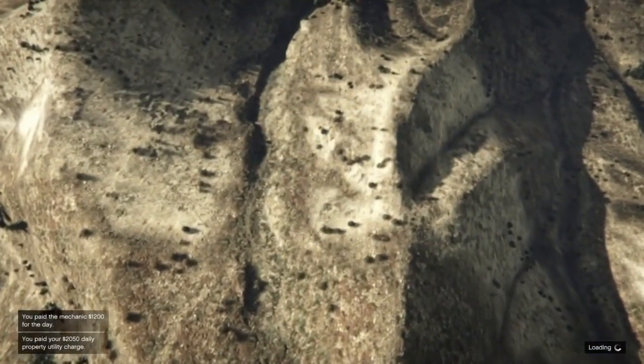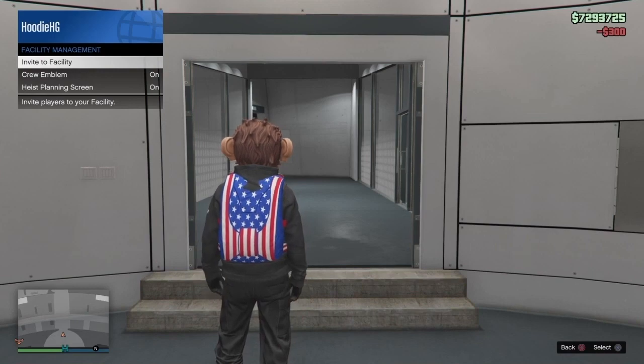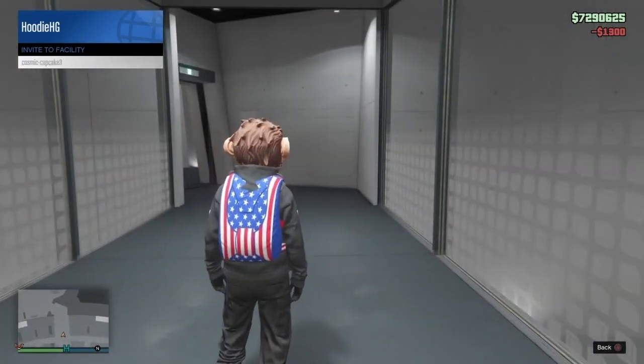We're going to go ahead and accept the facility heist invite on our phone from Lester while we are standing outside of the Arena. Once we spawn in the facility, all we're going to do is bring up our interactions menu and invite our friend to the facility.